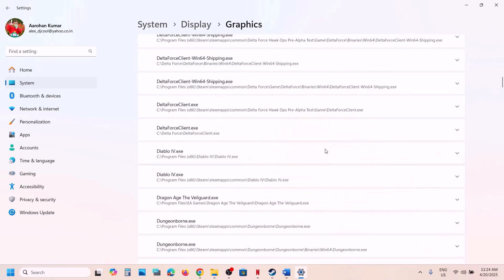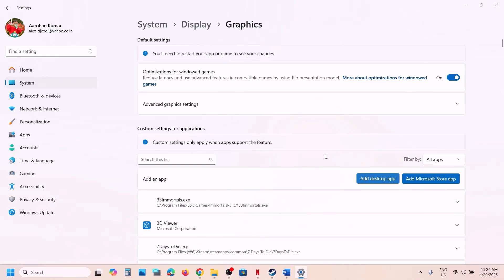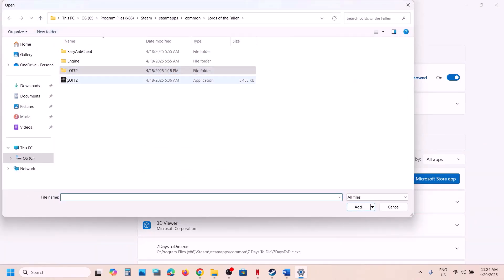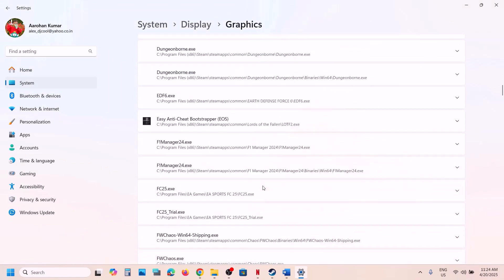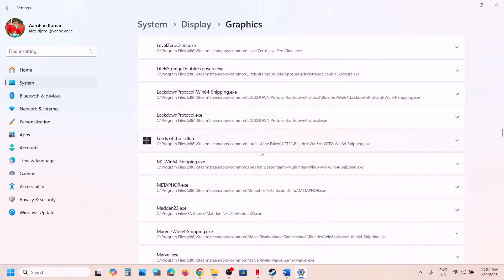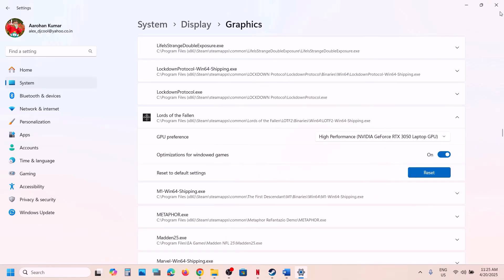Once the game is added, click on it and select High Performance — you will see your graphics card listed there. Scroll up, click Add Desktop App again, go back and select the first EXE file, click Add. Once found in the list, click the game, select High Performance, and then launch the game and check.